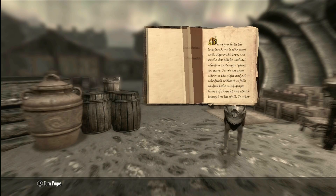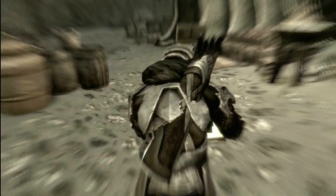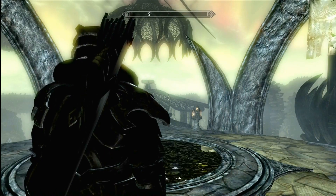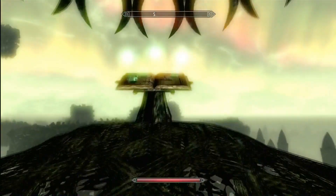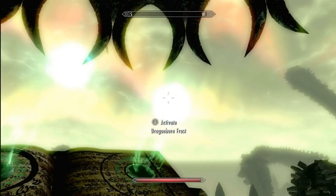This right here is the Black Book of Epistolary Acumen. When you read it, it takes you to Hermaeus Mora's private library where he keeps his infinite secrets. Inside it, you'll find this book up ahead, and it has three bonus effects — but you can only pick one at a time: Dragonborn Flame, Frost, and Force.